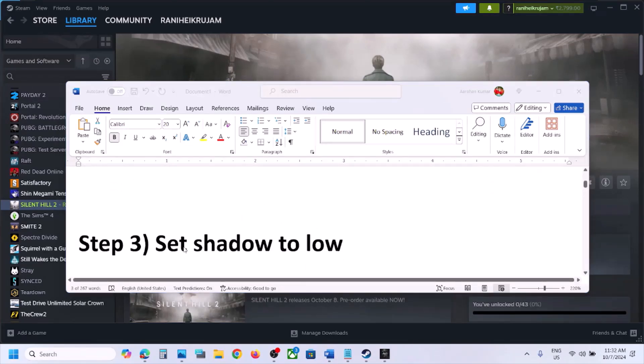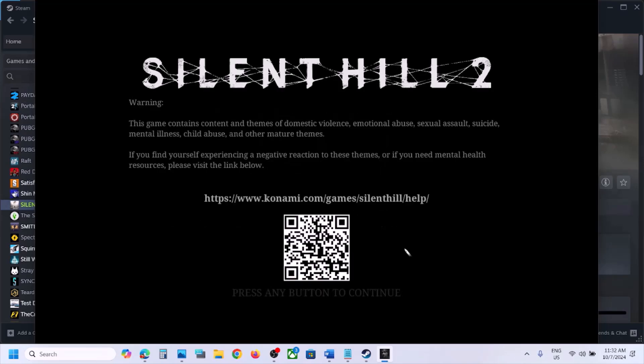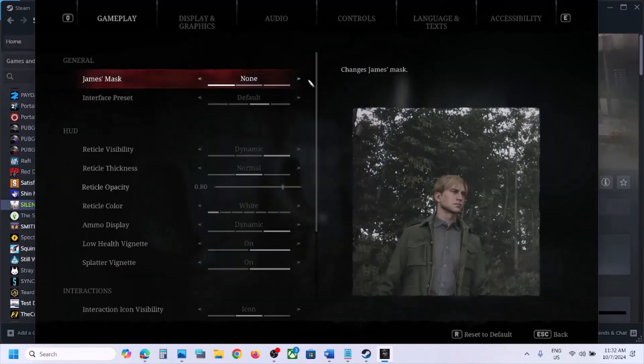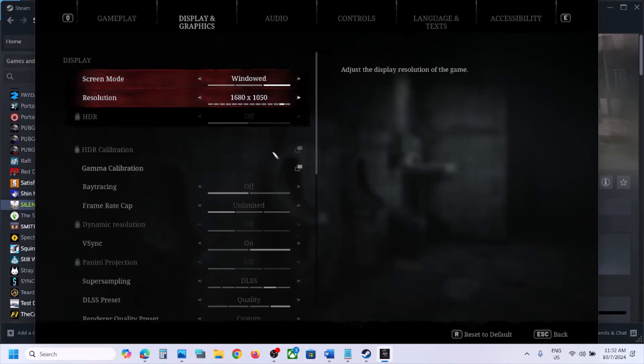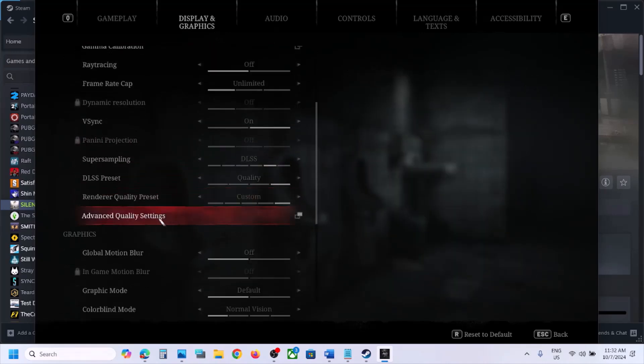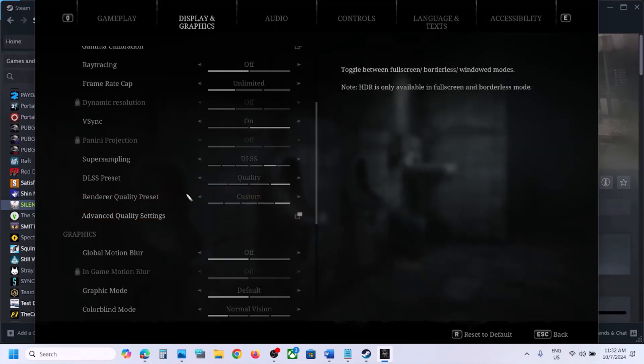The next step is to set shadow quality to low in the in-game settings. Launch the game, go to Settings, then Display and Graphics. Scroll down and click on Advanced Quality Settings. If this is locked, select Custom for Render Quality Preset first.